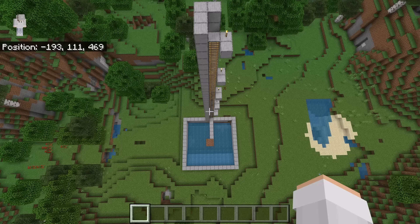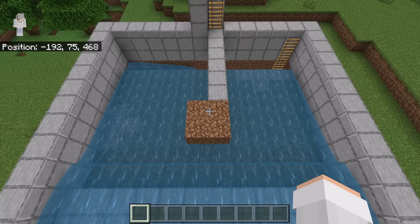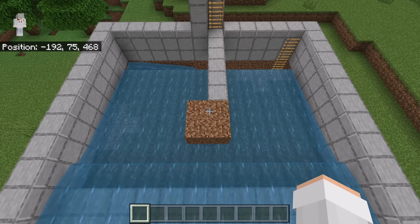Another easy way to get a lot of logs is by using my tree farm. Trees can be grown on the dirt blocks. This tower will allow you to easily get to the top of any tree, so you can easily mine all the logs. Any drops from the trees that land in the water will get sent down into that collection chest. The link to my tutorial for this farm is in the description.